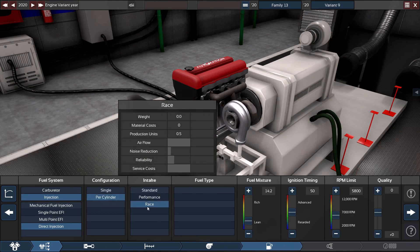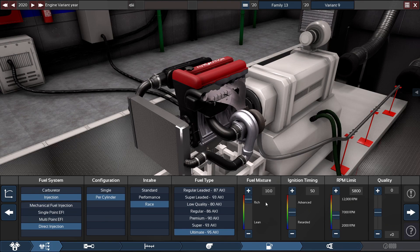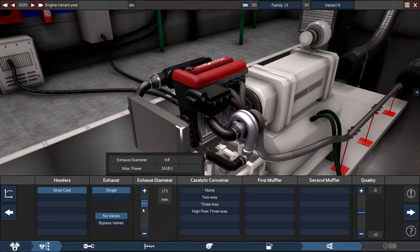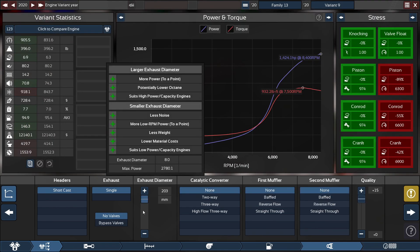For the fuel system: direct injection, throttle per cylinder, race intake, running ultimate fuel with the fuel mixer set all the way up to 10.0. The ignition timing is set to 54 degrees and the RPM limit set to 8400 rpm. For the exhaust, our only option is a short cast single exhaust with the exhaust diameter set to 184 millimeters, which is 7.25 inches. You can max it out but you'll lose maybe a tenth of the torque, though no matter what you'll still get this high amount of horsepower.